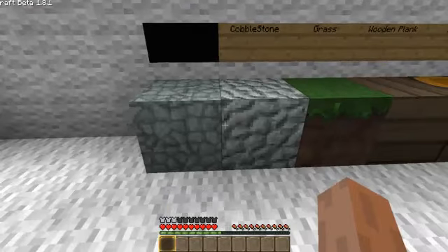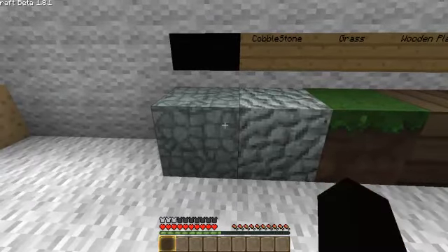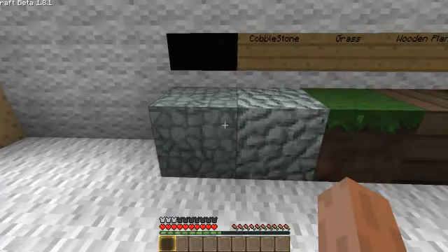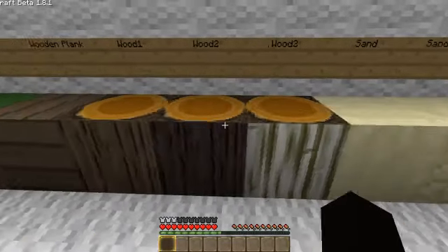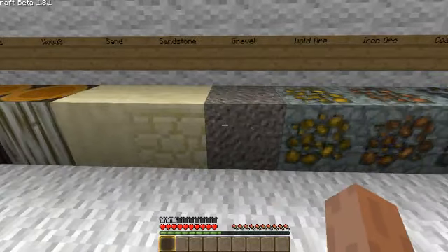They've added new things to it. They've actually made the graphics look a lot better than it used to be. And the stone and the cobblestone look the same a little bit, but it's still really awesome. Grass is basic. Wooden planks look really, really nice. All the wood looks really nice and I like how it has the rings on it. The sand and the sandstone is unchanged, but I'm sure that'll be updated.